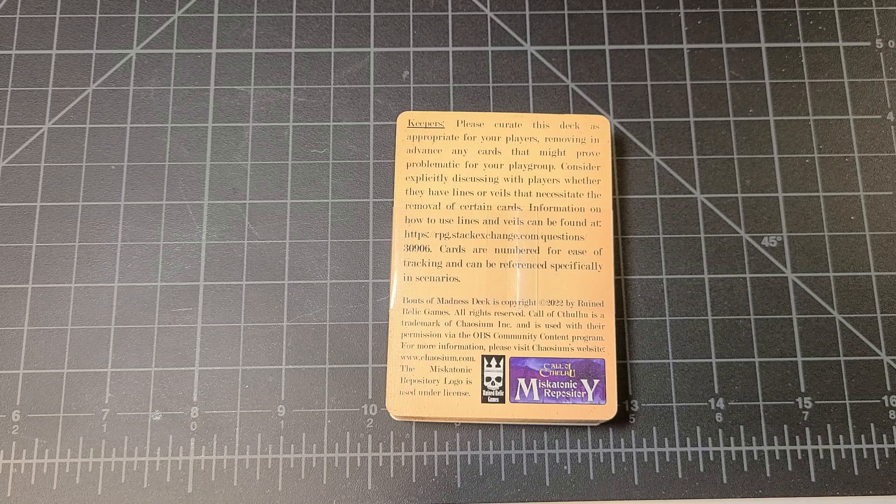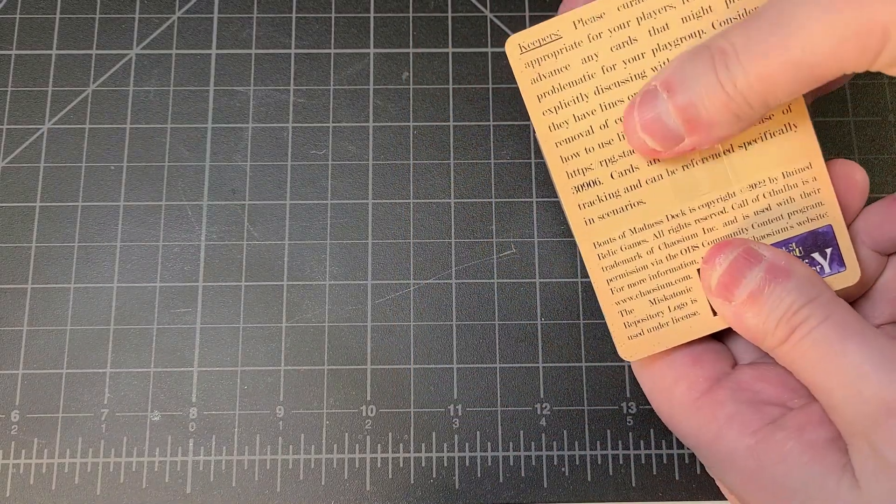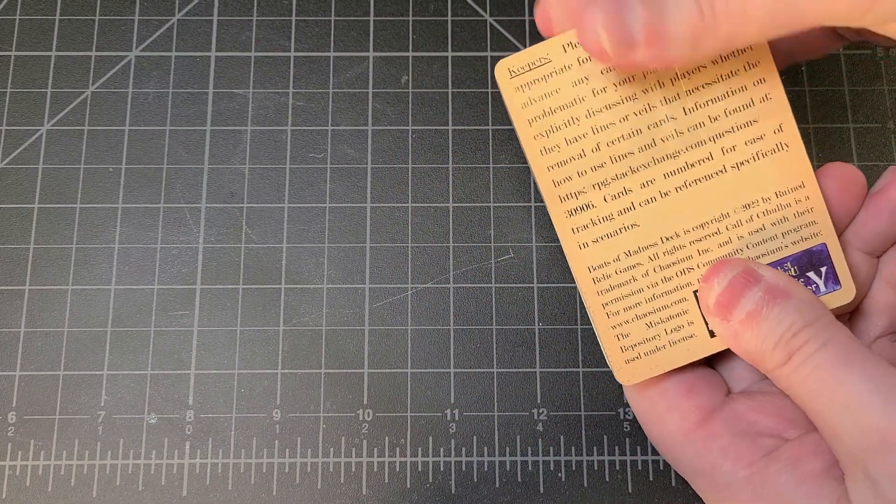Many of us who have been playing Call of Cthulhu 7th edition — or arguably Call of Cthulhu the whole time it's been around — are always interested in quick ways to generate different bouts of madness. The rulebook has about 10 or 12 entries on the bouts of madness table, and most of the time I can get creative, but sometimes you want to rely on a play aid to help you out.